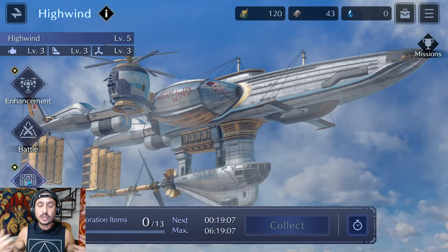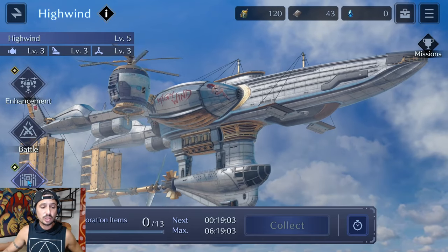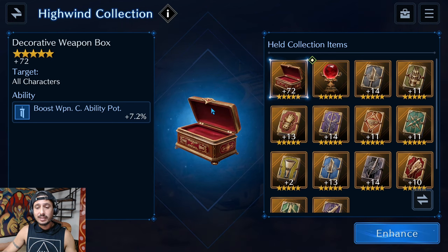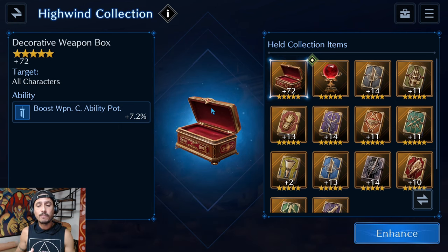The real reason to build the High Wind is pretty cool. Beyond the battles, this is going to be an incredible way for whales to get stronger — and it will further increase the gap between free-to-play players and whales.